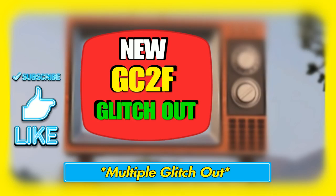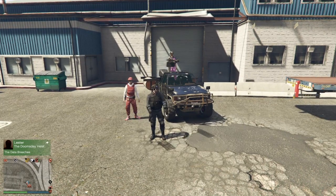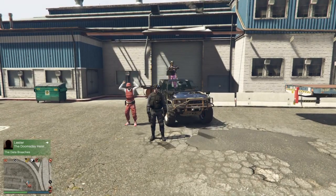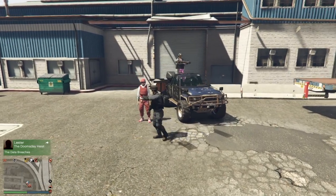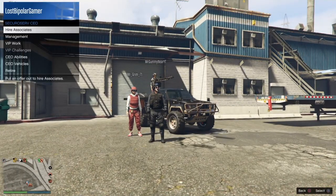What's up guys, Mr. Gumby here again. I want to show you a new method here for the special vehicle warehouse glitch out. You can glitch out multiple people at once and you don't need sticky bombs or nothing like that. Pretty much I'm going to glitch out both of my friends right here — my uncle there and my other account — but I'm registered as the CEO.